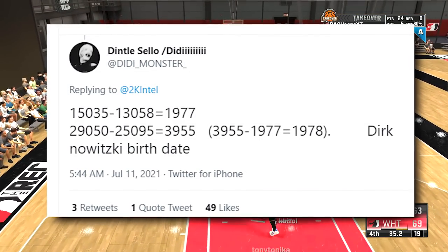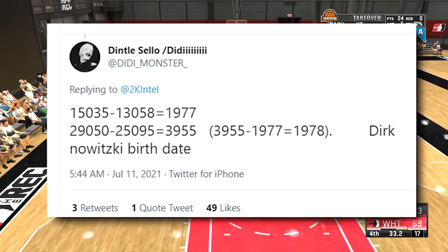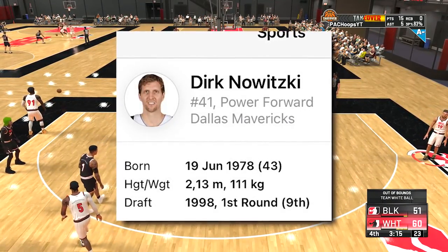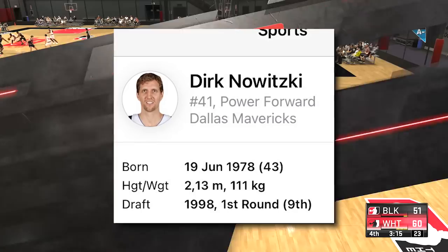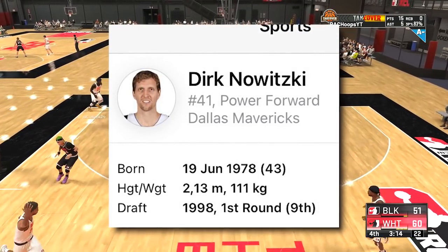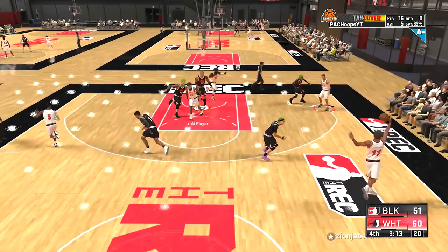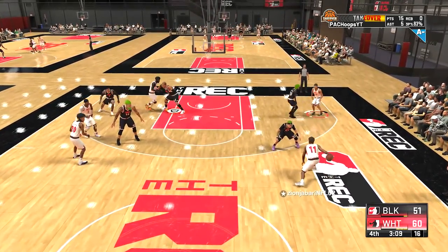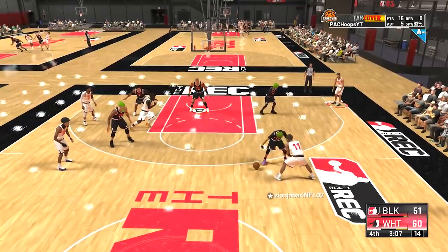They come up with 3,955 minus 1,977 equals 1,978. And everyone is saying that year is the year that Dirk Nowitzki was born. I mean, maybe? I feel like that's such a stretch. I feel like we're reaching so hard for that one. I don't even know where to begin — that feels like such a hard stretch. I don't know guys. We're really trying hard to point this at Dirk, but I don't like that we're focusing on finding a way to point it at Dirk.